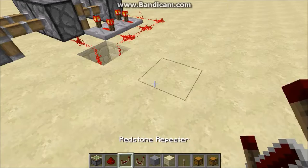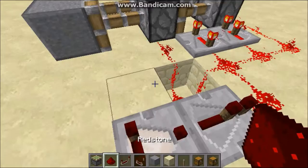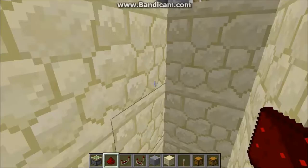Once you've done that, you need to place a comparator here, and a redstone repeater there, and a piece of redstone there. Bring the redstone down like this — at least three levels.